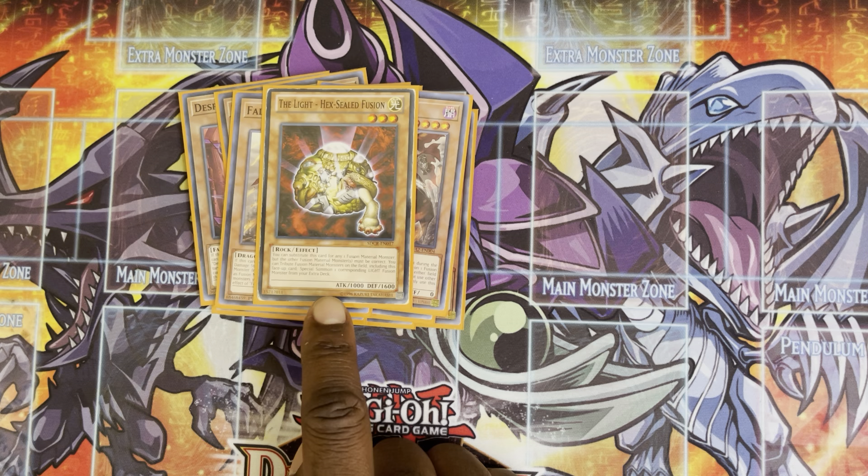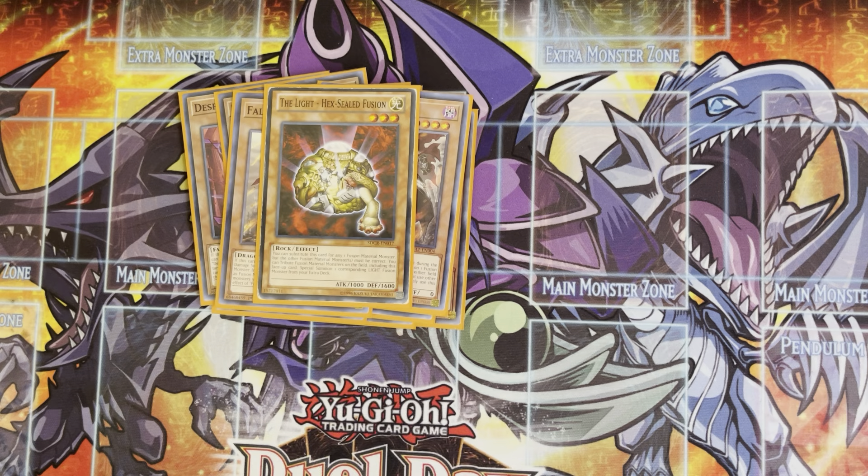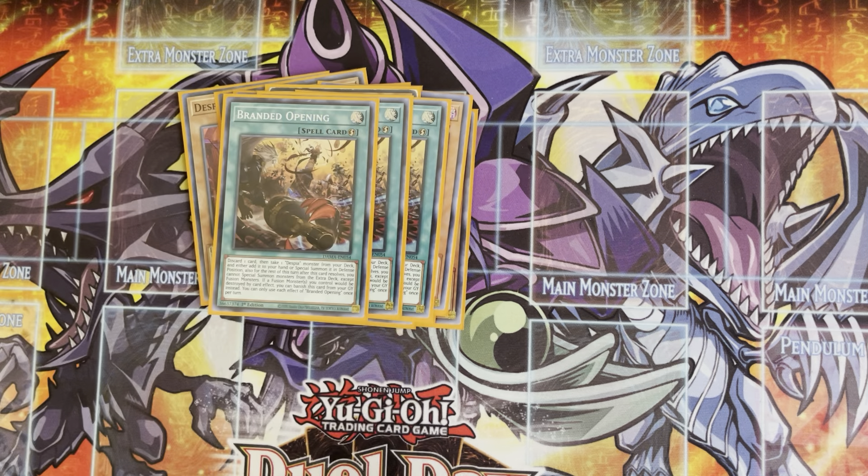We also have the one Light Seal — the Hex Seal Fusion. This is how we get to our Dragoon. This card is really good. It can be whatever name you want. If it's in your hand, it can always be a Fallen of Albaz. The light attribute comes up because it allows you to summon your Searing Dragon in the extra deck using Branded Fusion.